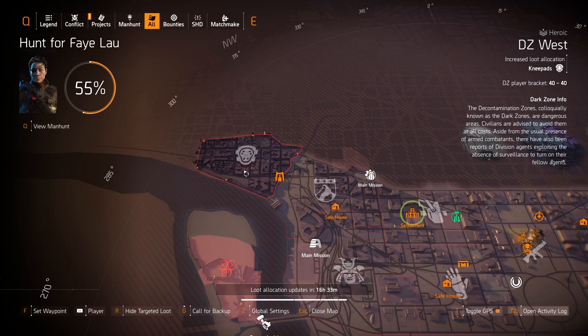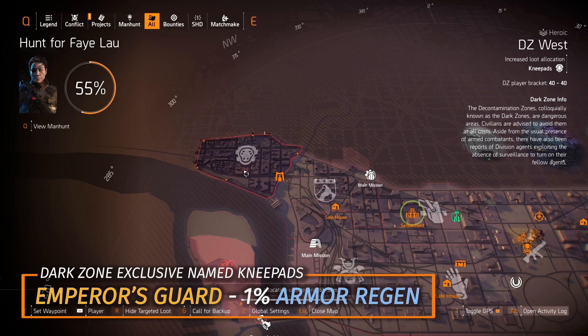I'd recommend the Force Multiplier at the Clan vendor, and the White House vendor has a Zero F's chest piece with Perfect Unbreakable. Over at DZ West we got Knee Pads, which is great because there's something you can farm for that's a Dark Zone exclusive — the Emperor's Guard Knee Pads. They come with 1% armor regen, perfect for your Foundry Bulwark build.